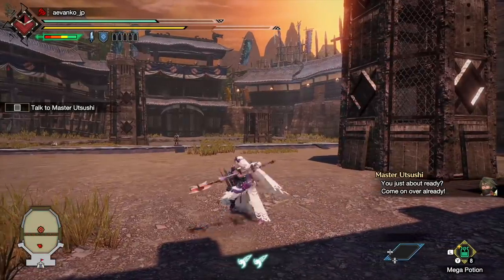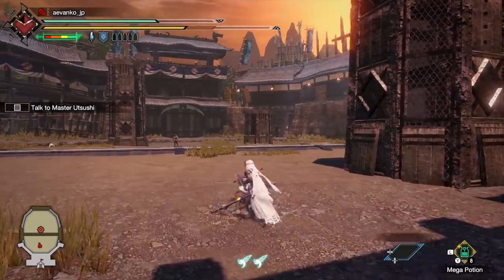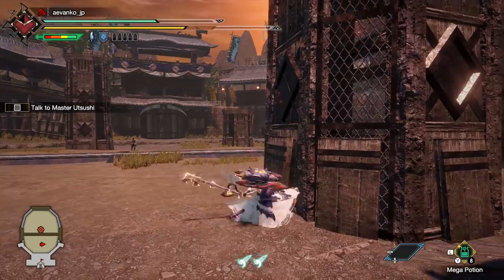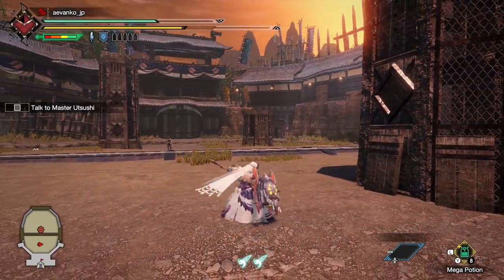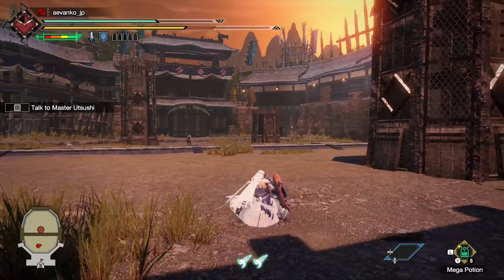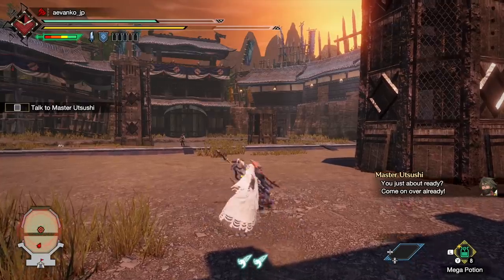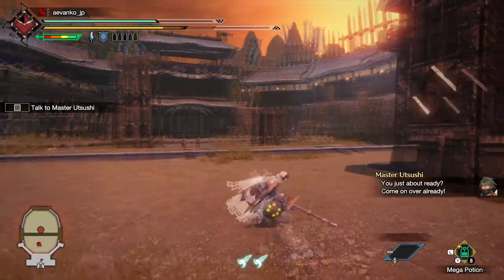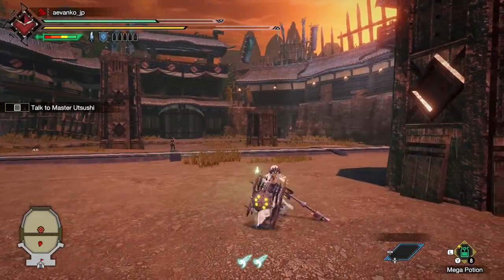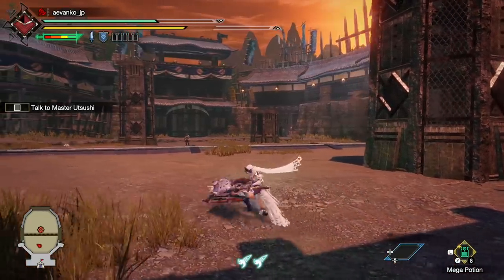If you press X and A after an attack you'll do a shield thrust — it actually does two hits and is really good if you're close to the monster or have elemental phials. Then, holding ZR does guard — it's not a hugely powerful guard, but it's pretty good compared to something like the sword and shield. When you're guarding, if you press X you'll morph into the axe. Note that there's also a guard point when you morph to axe, so anytime you think you're about to get hit, press ZR and X and that guard point will stop you from getting hit.